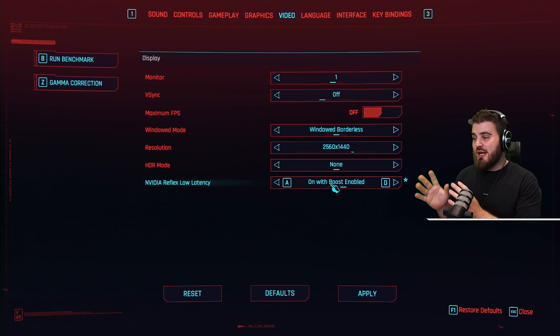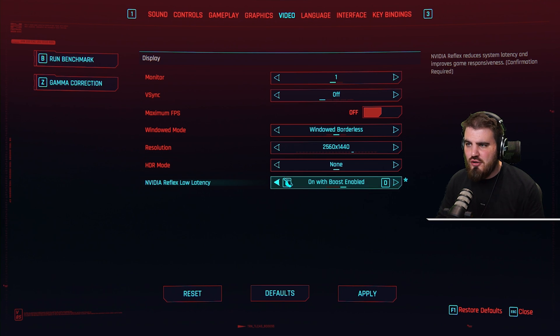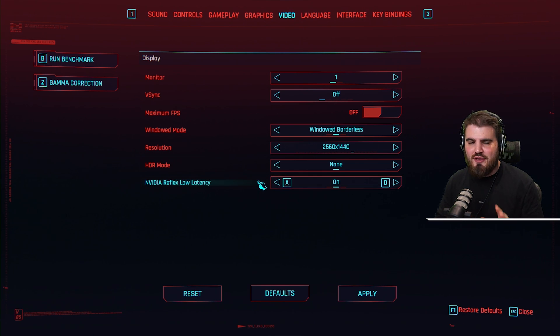If you're in a situation like mine where your GPU and CPU kind of match each other and they're both fairly new and fairly strong, then just using "on" is a better situation.